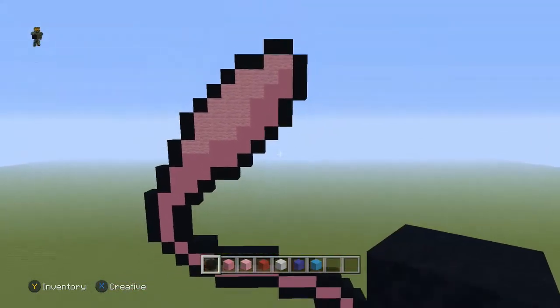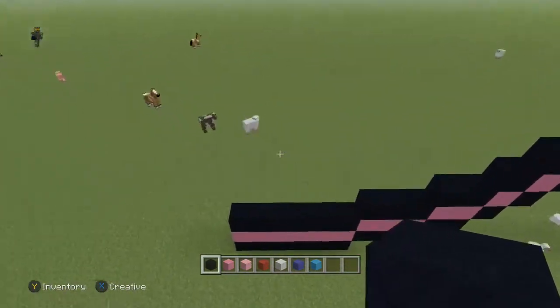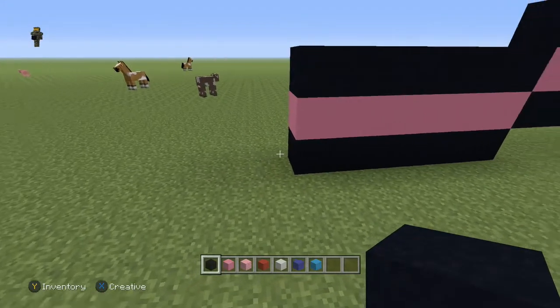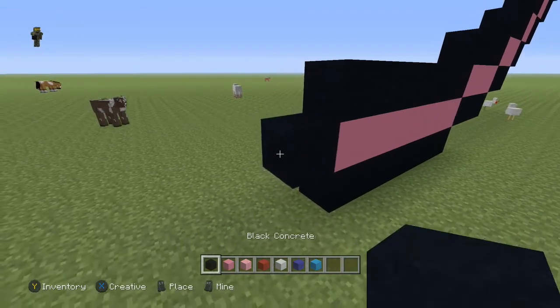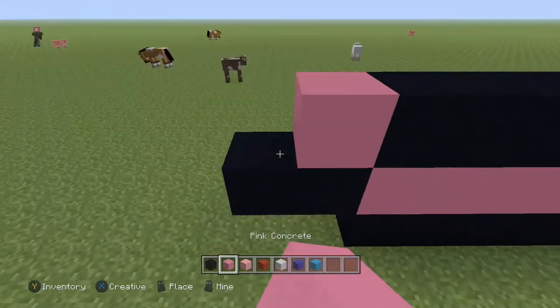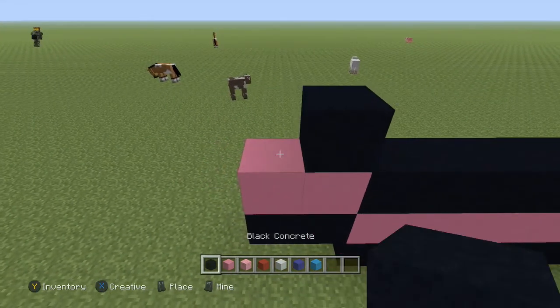Alright, so that is his tail of course. Now we're going to come back down to the bottom where we started. Coming to the left of this pink block, do two black, then on top of those two place two pink concrete, and then on top of those two place two black.